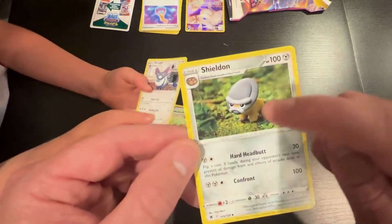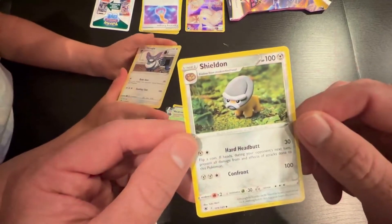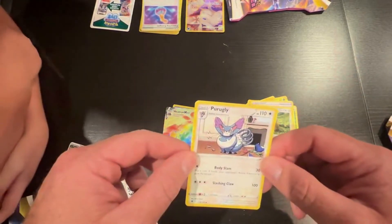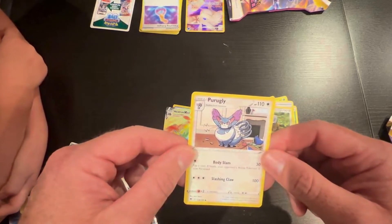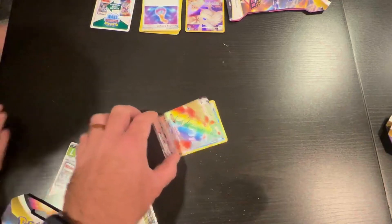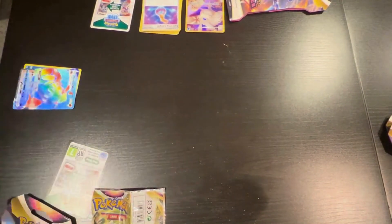I always like these ones where they have a picture with the background in like a natural field — I think those are really cool. An Incineroar. That's pretty cool. That's a good hit right there. That's a really cool card — I like that a lot. Good job! You got another secret rare, yo!